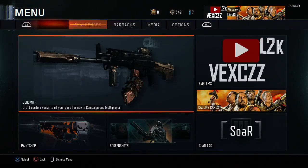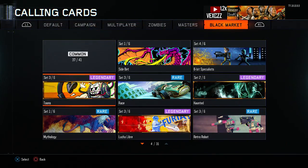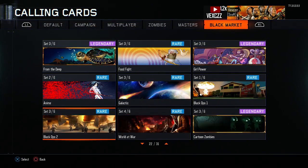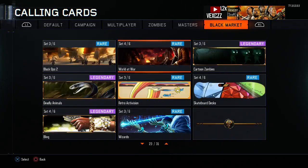On the calling cards — going to calling cards right here — I don't know if any of you guys noticed this, but if you scroll all the way down, with this latest patch they did when they added the DLCs, these two random calling cards just popped up.